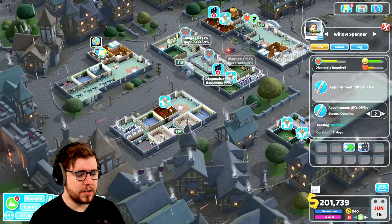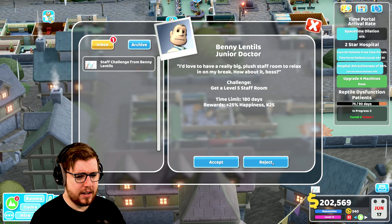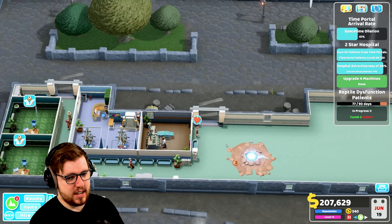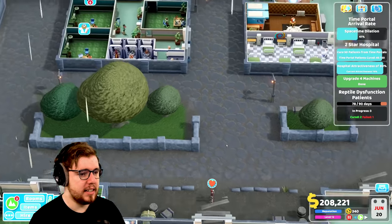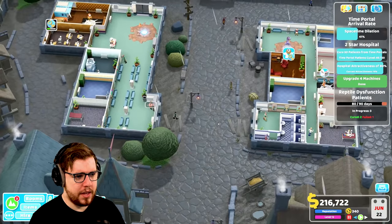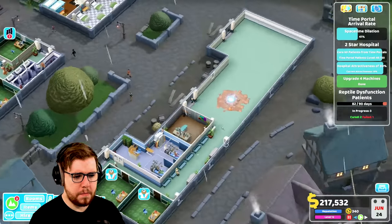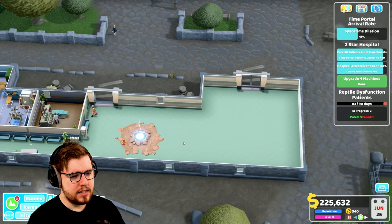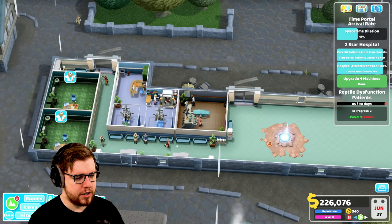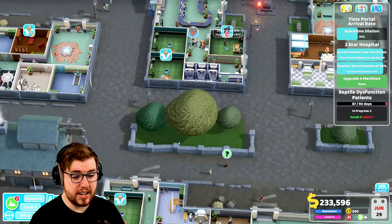There's a time storm - that's what that's called. Interesting. What is this - get a level five staff room? I don't think so. Now we do still have some queues within the GP's offices, so it might not be a bad idea to get more of those. I'm not thrilled at the idea of getting more GP's offices because I would like to put other things in here, but it doesn't seem like we need it.